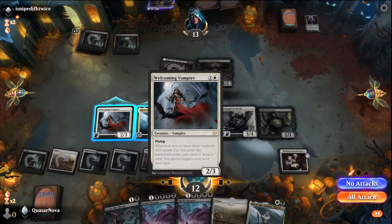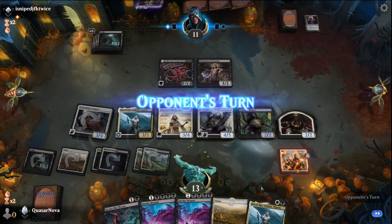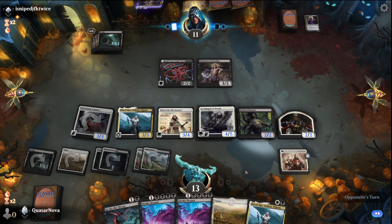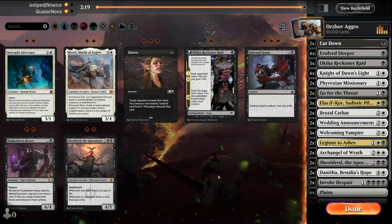We're getting our life gain back. We'll swing with the Vampire. We're in a great spot now — things were a little dicey there for a second, but we made it. Our life gain strategy is working, which means we might actually want the last Okiba Reckoner Raid in. But I don't think there's anything I want to pull out for it, so I'm going to stick with this strategy.